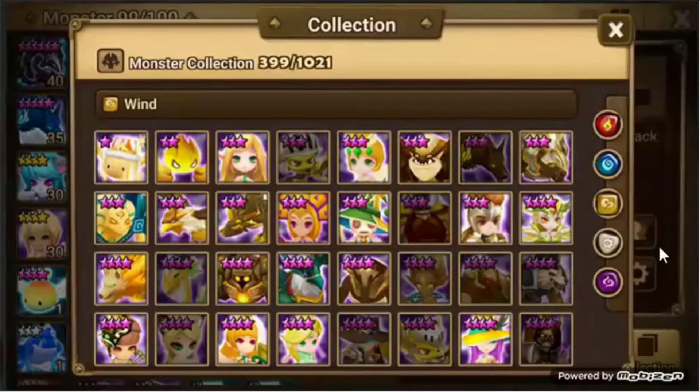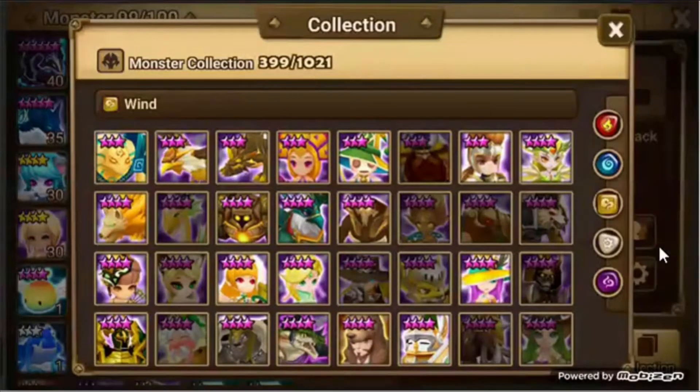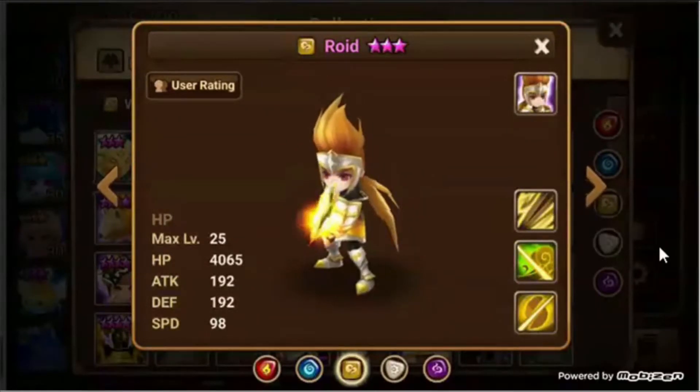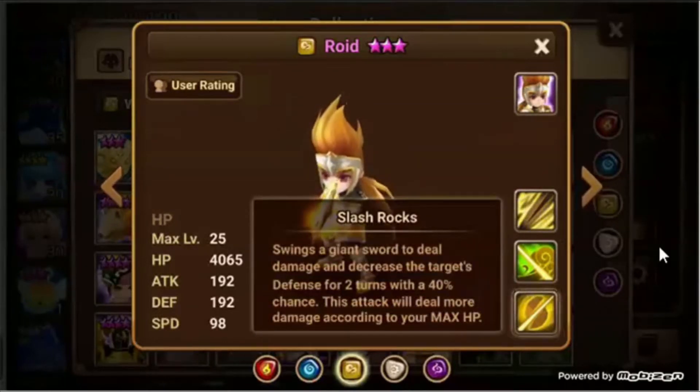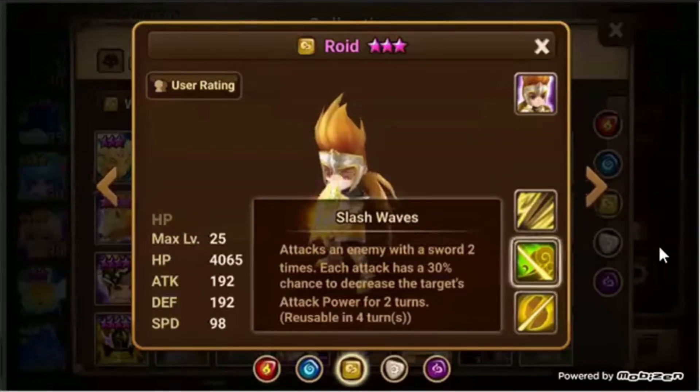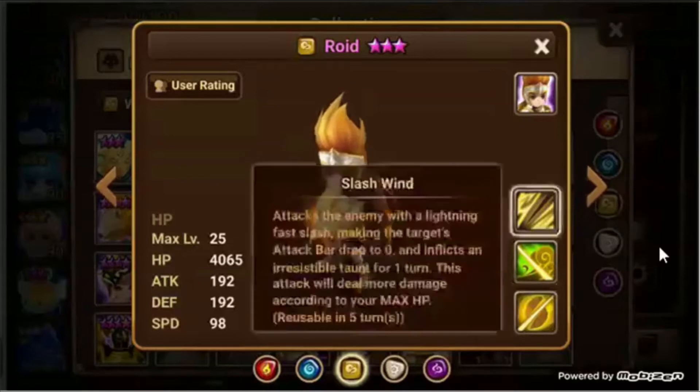The last two on our list are Vagabonds. First up is Roid, a monster the game gives you early on — you get him right in the tutorial. Most people turn around and feed him; honestly don't do that. He's an HP-based monster, so you want to crank all your HP into him. First skill does damage based on HP and has a chance to reduce the target's defense — when fully skilled I believe that's actually 100%. Second skill attacks twice, each attack having a chance to reduce the target's defense for two turns, which is very important when fighting the Giant.